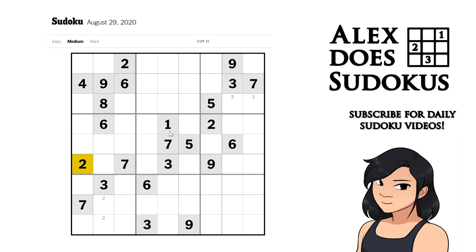Looking at these 2s now — they actually lock a confirmed 2 in this cell so we can actually put it in. This 2 acts on the 3 candidates we had before, so now we've deduced it down to just 2 possibilities and this time we are going to pencil mark them in.